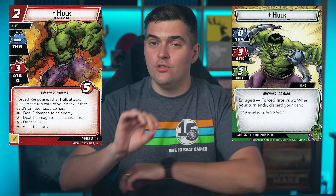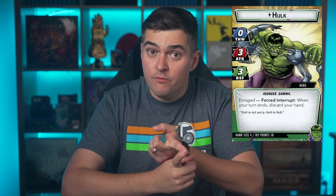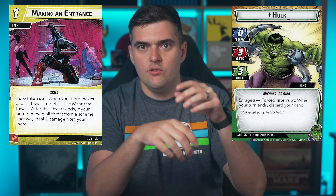There is an exception to this rule. If a character has zero attack, scheme, or thwart — and zero is different than a dash — think Hulk ally zero thwart versus Hulk ally dash thwart, those are different. If you have a zero attack or zero thwart, in Hulk's case they can still perform a basic power using that value against something that would not normally be a valid target. Basically, Hulk hero can thwart a scheme to either remove a confuse or, combined with something like making an entrance, actually remove some threat.